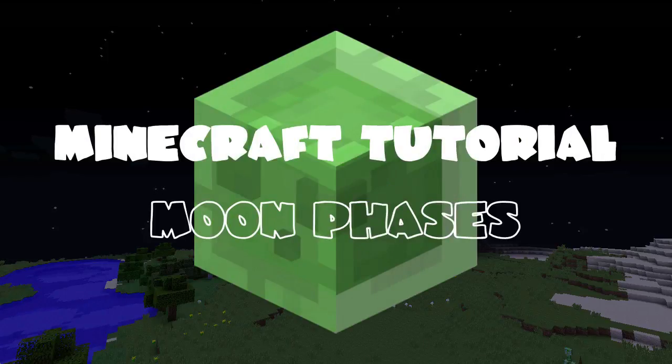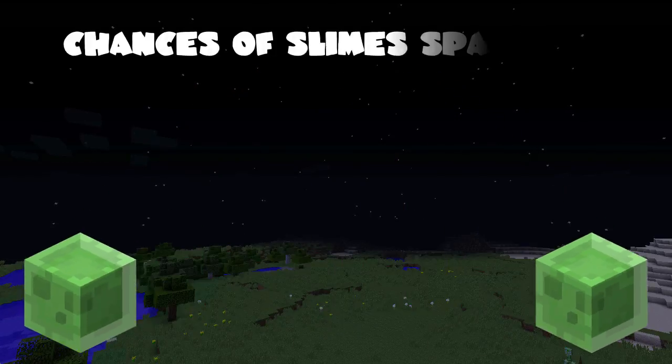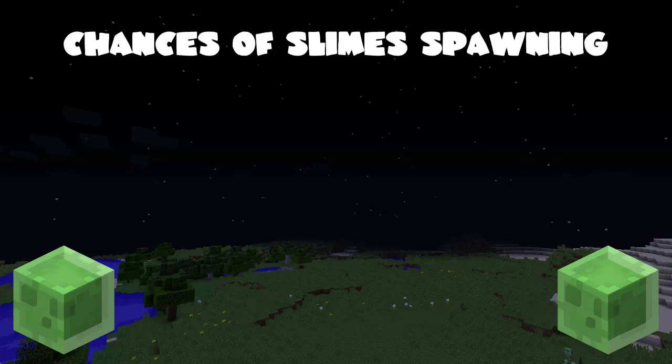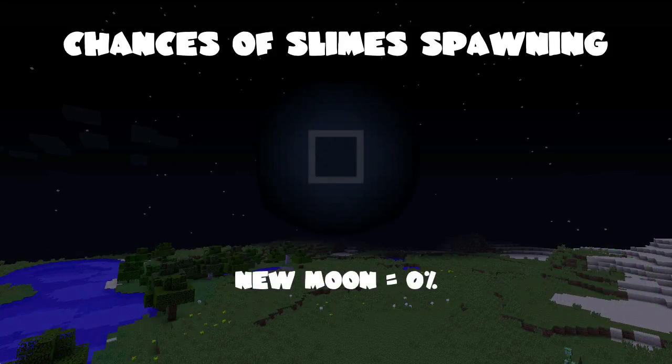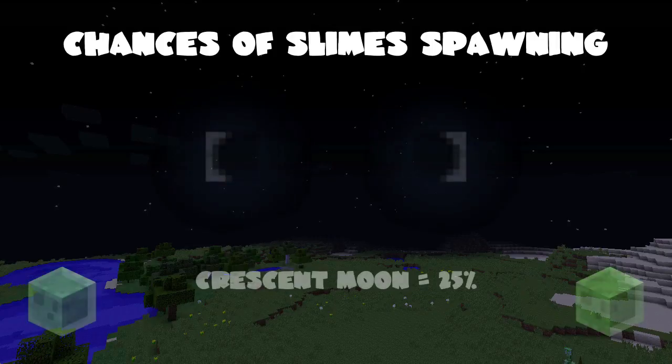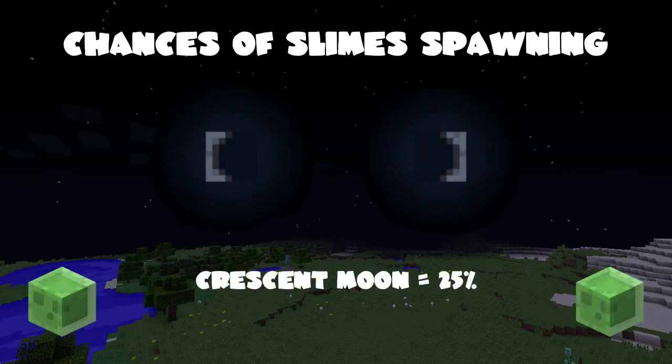Hey guys, Craftan here, with a tutorial on how the different phases of the moon affect slime spawning in swamp biomes. On a new moon, there are absolutely no slimes at all, but on a crescent moon, there is a 25% chance of them spawning.